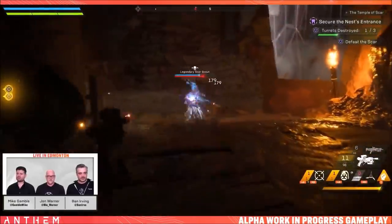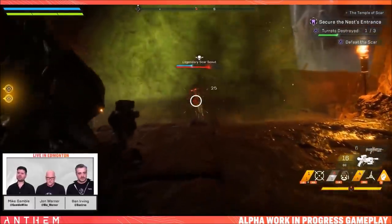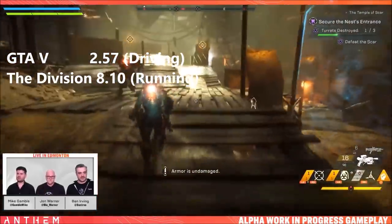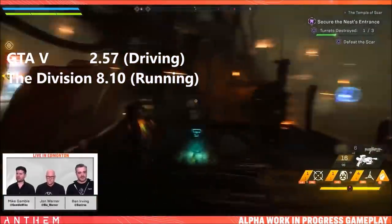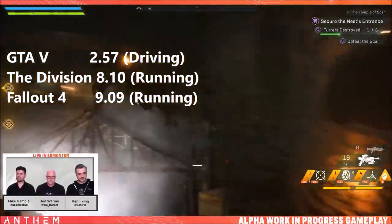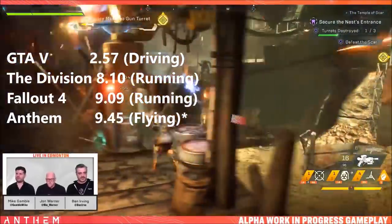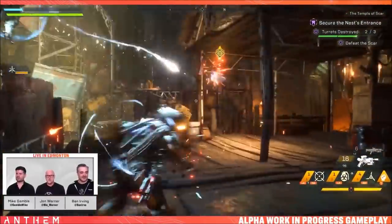Starting with the basics — time going from one end of the map to the next. GTA 5, despite its vast map, takes under three minutes to drive from point A to point B. The Division, running from one side to the other, takes around 8 minutes and 10 seconds. Fallout comes next at 9 minutes and 9 seconds. Anthem, based on what we know, takes 9 minutes and 45 seconds of constant flying.